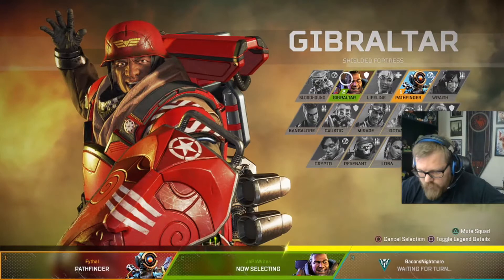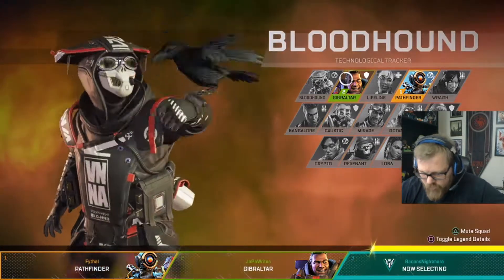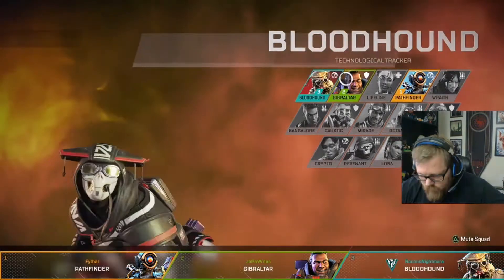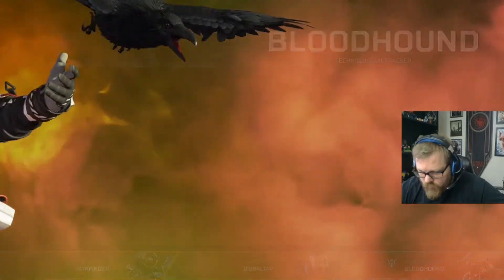For two weeks, Olympus will be the only map you can play on. After that, it'll be a normal rotation with Olympus, King's Edge, and vaulting King's Canyon for the time being. For ranked, the first half is Olympus and the second half is World's Edge.